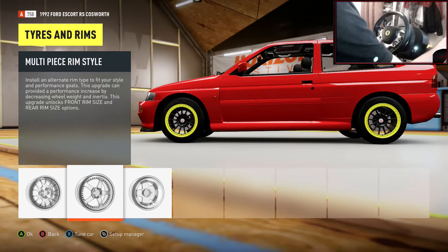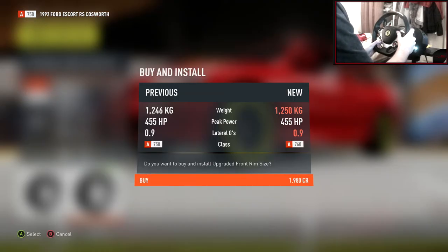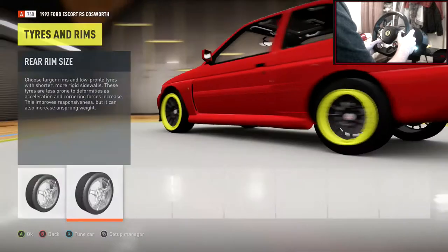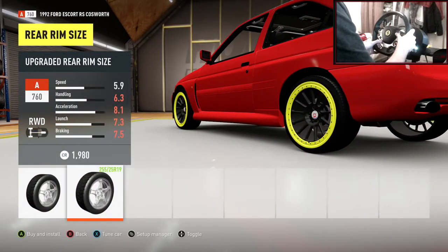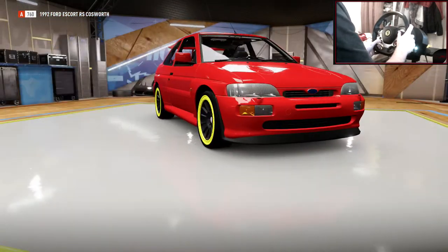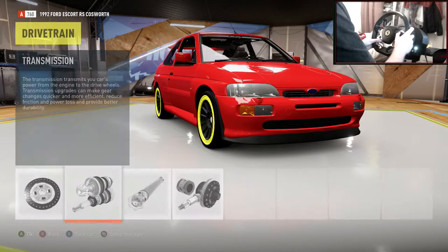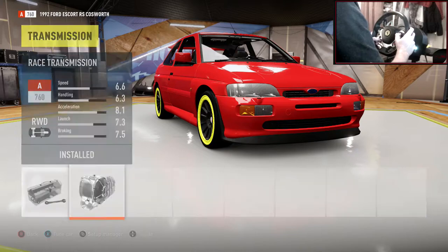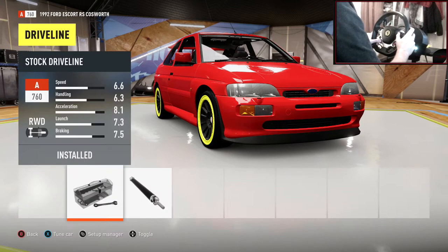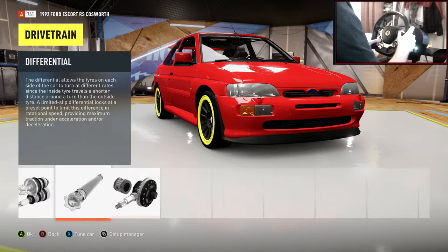I think I'm getting mixed up between chav and rice here, but it's basically the same thing — most chavs drive rice cars, so it's fine. You've got to make the rim size all the way to the top, can't be having any tyre wall. That looks terrible.